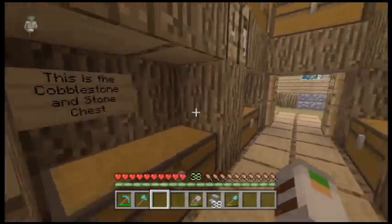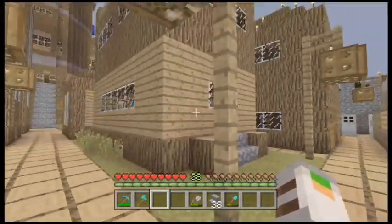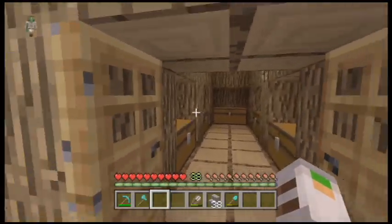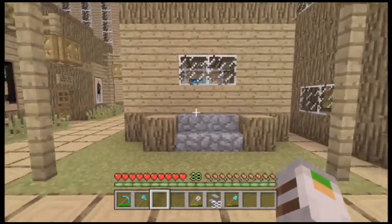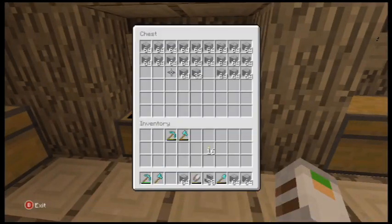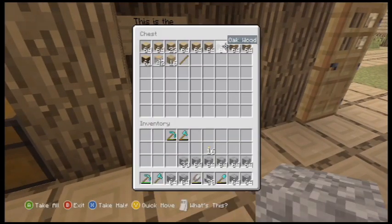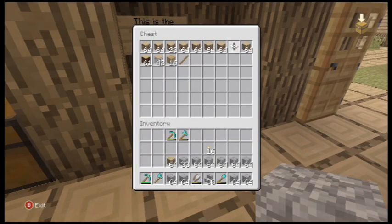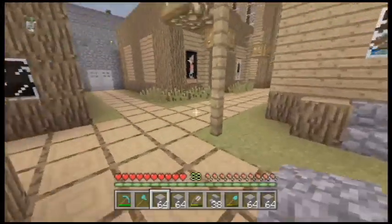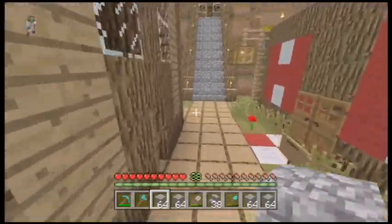If you look closely at the fences in the trailer, they looked like they were different colored fences, so 4J Studios might have implemented new colored fences. We don't know for sure, we just have to wait until it comes out and we get the changelog. But if they do, I think that'd be pretty awesome.